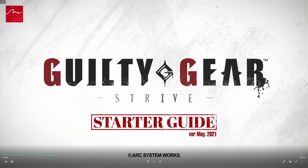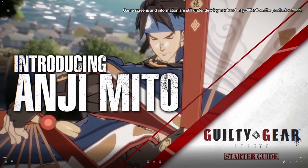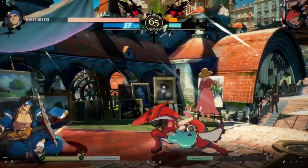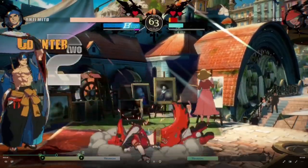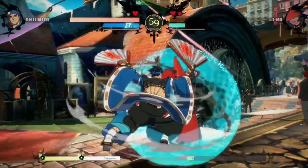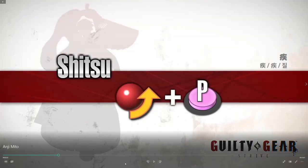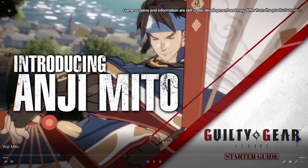Doesn't he just look awesome? All of the designs in Strive are amazing, but damn, he looks amazing. Anji can approach the opponent using moves that parry their attacks, take advantage of his unique offense, and control the pace of the match. Even just those little clips they give us at the start of the gameplay, it's pretty cool to see how they expect the character to be played.